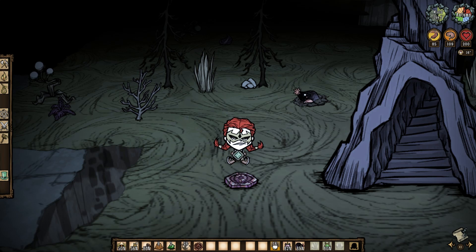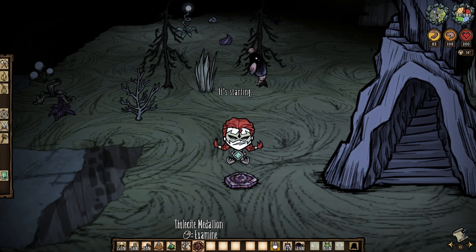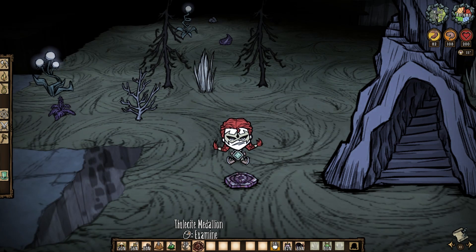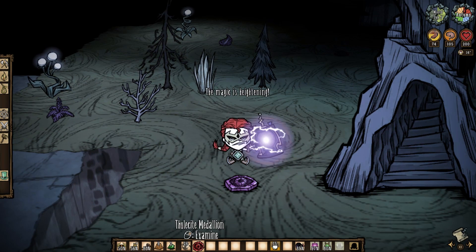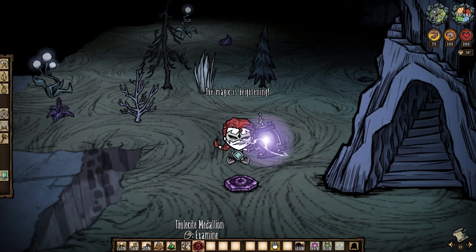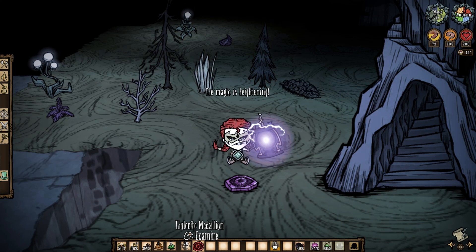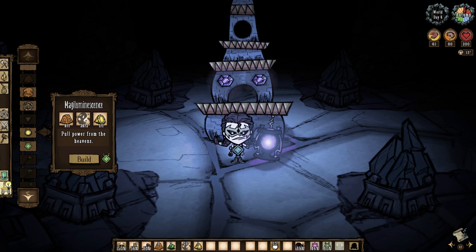The thulecite medallion is a physical item that actually details the current state of the nightmare cycle throughout the cave, and it does so through color. The player can even examine the item itself. If the cycle is in its calm phase, the medallion will show no color, but it will begin to show red come the warning phase, and will glow really red when the nightmare cycle is in full swing. Is it worth it? Not really, as there are audio cues for the various nightmare stages, but hey, it's something.